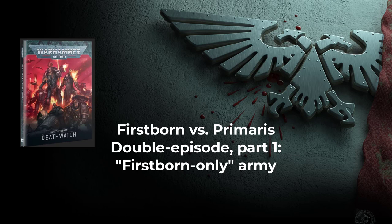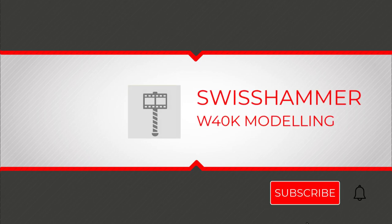In this first part of a double episode, we will look into building a 2000 points list for the Death Watch consisting entirely out of Firstborn Space Marine units. In the second part released at a later time, we will attempt the same thought experiment with only Primaris units. Welcome to Swisshammer, your channel for modeling in Warhammer 40k. My name is Tamer and I will be guiding you through this video.